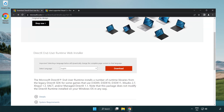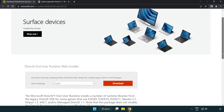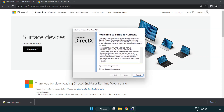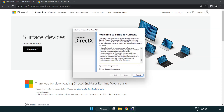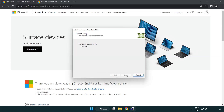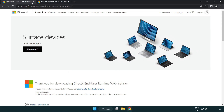Open an internet browser and go to the website linked in the description. Click Download, then install the downloaded file. Click 'I accept the agreement' and click Next. Uncheck 'Install the Bing Bar' and click Next. Once installation is complete, click Finish. Close the DirectX website.